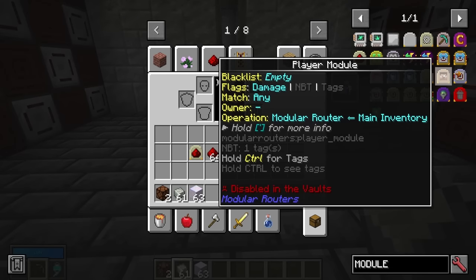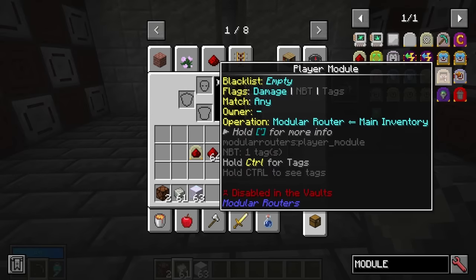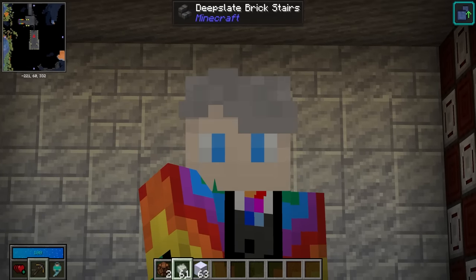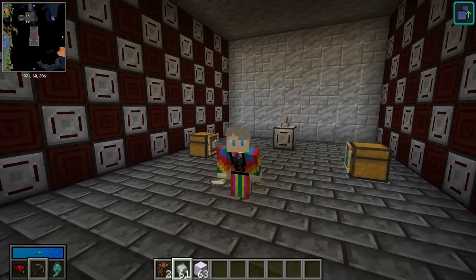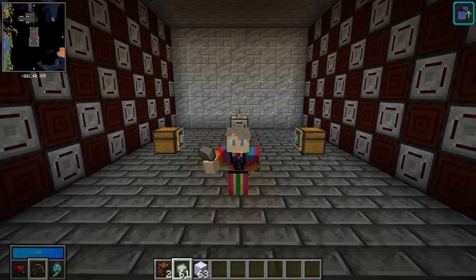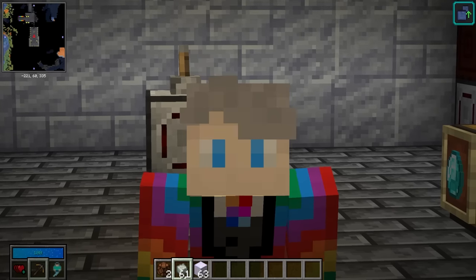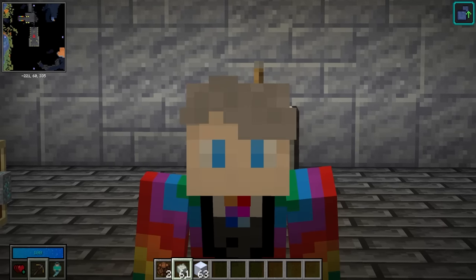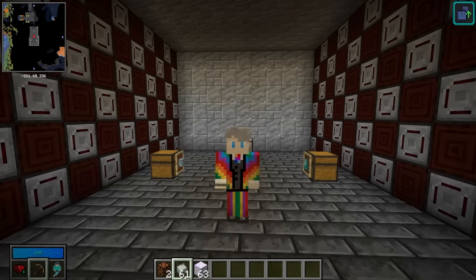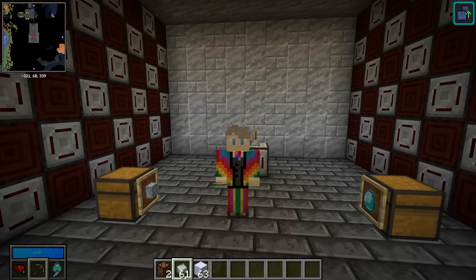There is one other module to be aware of: the player module. This allows you to transfer items between your player inventory and a modular router — however it is completely disabled in Vault Hunters as it would be way too overpowered. If you're not playing Vault Hunters, it essentially lets you interact with the router from your inventory: go out farming, pick up logs, and it'll pull them from your inventory into the router and send them to storage. It's really cool, but it just will not work in Vault Hunters.